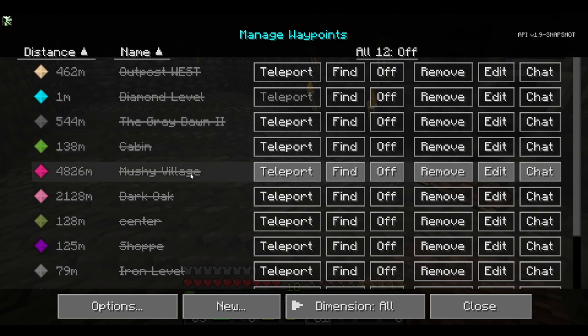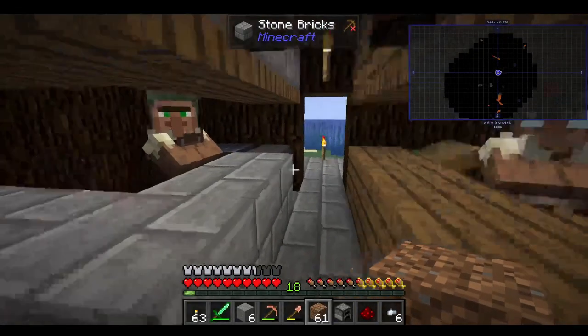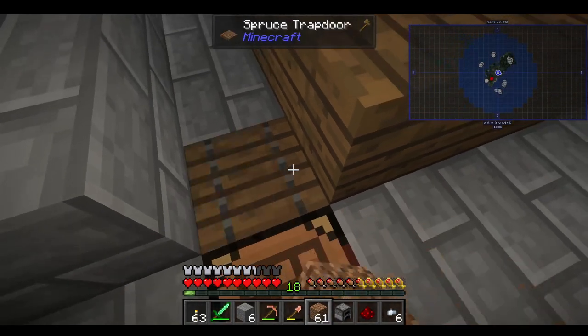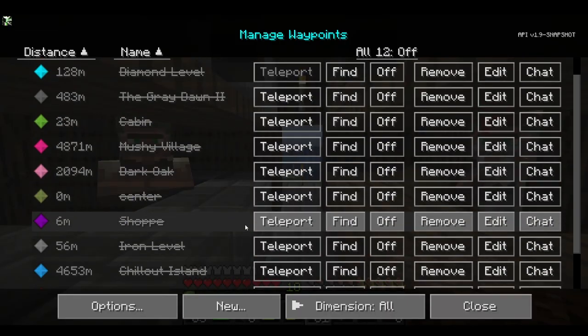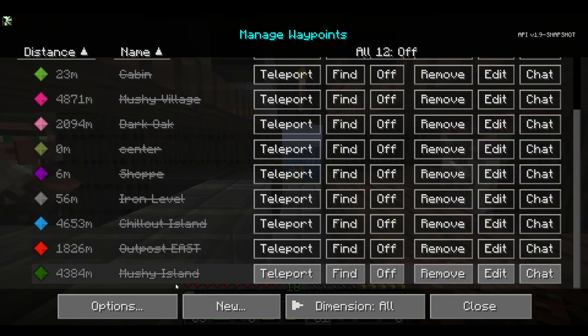And then we got the Mushy Village — I'll show you that here in a minute. Center of the place is our shop on the ground level. And of course, our new one is down here. Iron Level, our Chill Out Island is our weekend outpost. And then I have another Mushy Island. Let me take you to Mushy Island.